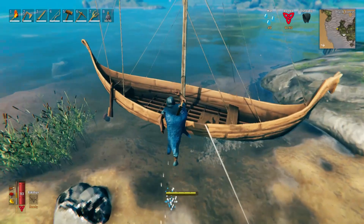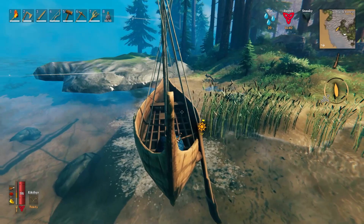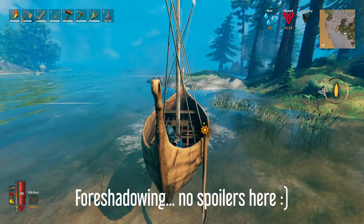Valheim doesn't do a great job of telling you how to actually control your boats, so this video is going to cover how to actually control a raft or any other water vehicle. Place a crafting bench right next to the water and you can easily build a raft. Crossing large bodies of water in Valheim is intimidating, even before you know that there's danger in the water itself.